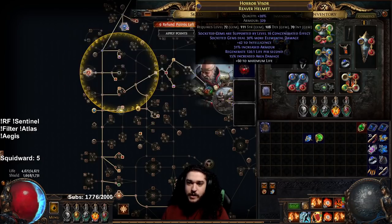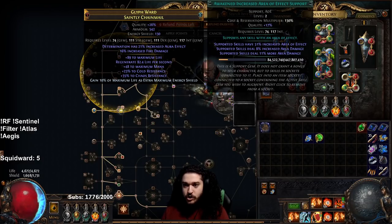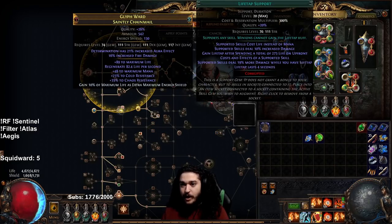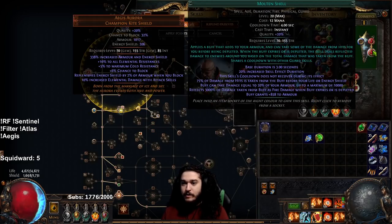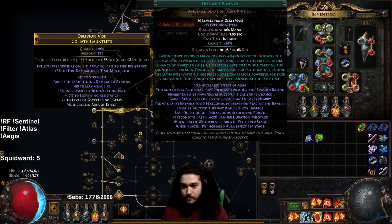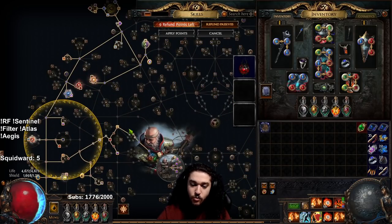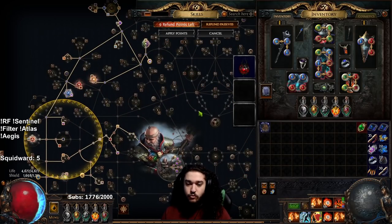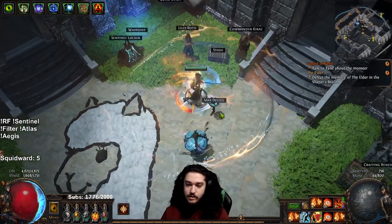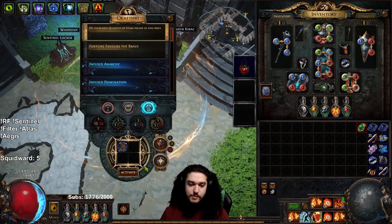So going over my links: Hex Touch, Flammability, Frost Blink, Swift Affliction, Fire Trap, Trap and Mine, Life Tap, Swift Affliction, Awakened Increased Area of Effect, Burn Damage, Righteous Fire, Elemental Focus, Life Tap, Infernal Cry, Molten Shell, Shield Charge, Life Tap, Faster Attacks, and Tempest Shield, Malevolence, Defiance Banner, Determination. That's all we've got — we technically have two open gem slots right now. With that being said, I'm going to jump right into a Tier 16 Guardian map. We got a Multiprojection on here — should be pretty fun. Let's pump it up.